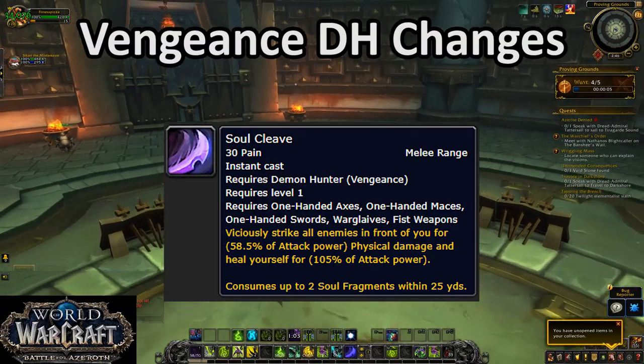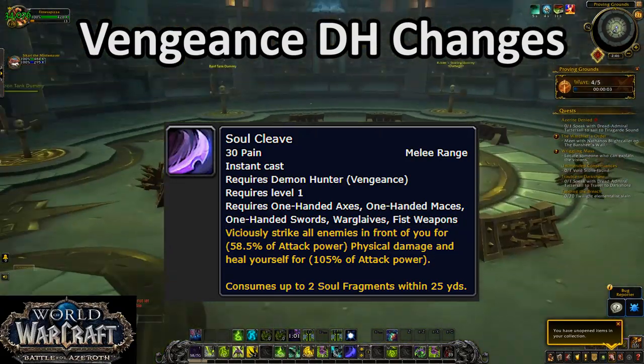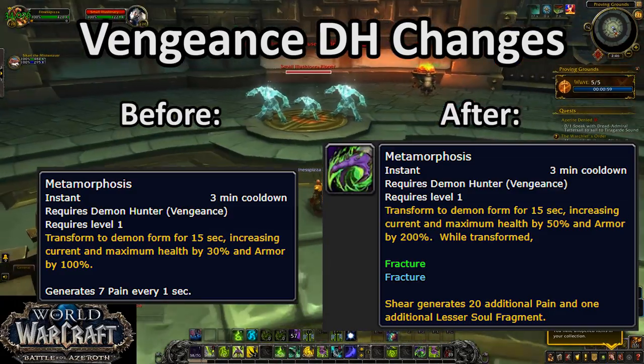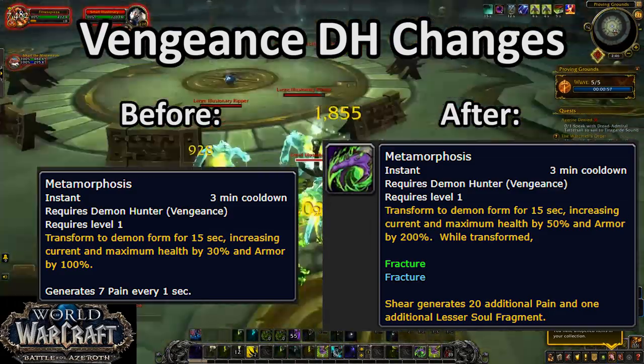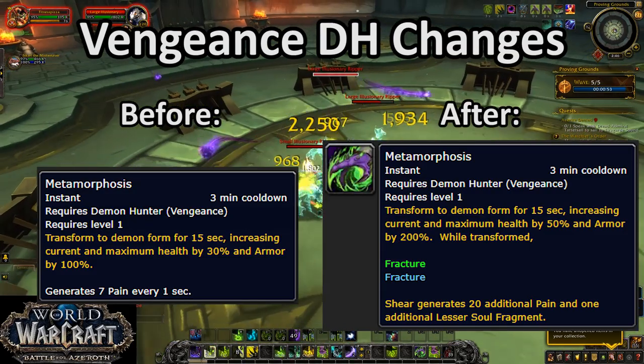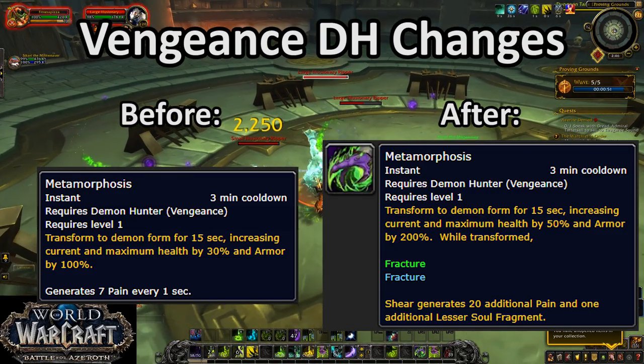Soul Cleave damage was slightly buffed. It's something, but it's a filler spell, so who really cares? And finally, Metamorphosis was significantly buffed. It's a real cooldown now. And on that note, let's move into what's good about Vengeance Demon Hunters.